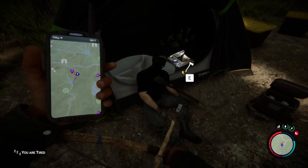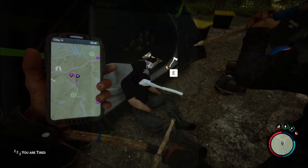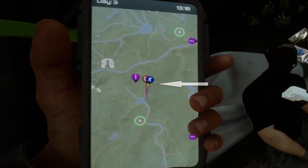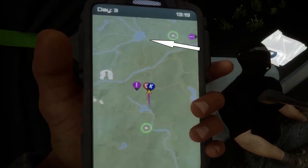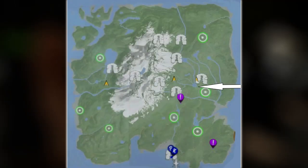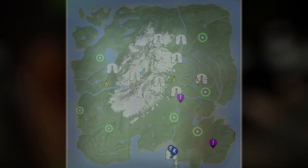The modern axe is going to be in a camp right here where I am on the map. The camp is going to be right next to this purple exclamation point. The area is not too hard to find since we have the exclamation point and a cave right next to it as well. North of it we have this really unique looking lake with a lot of rivers connected to it. If we look at the entire map, this is where the lake is with all the rivers, and south of it, right down here next to the exclamation point, that is where we are going to find the camp with the modern axe.